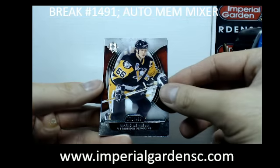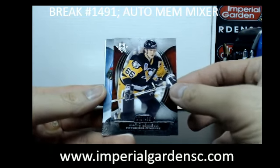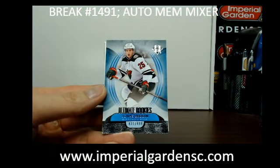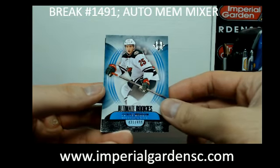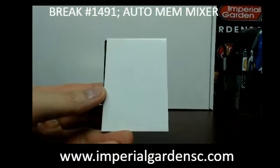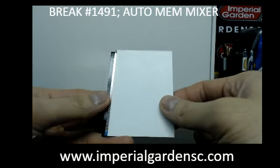We got a Merlin Mew base out of $4.99. Next one is an Ultimate Rookie of Jonas Brodine out of $4.99 for the Wild.